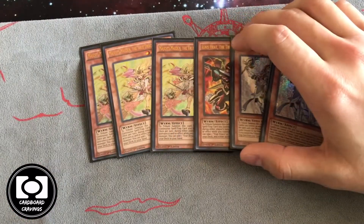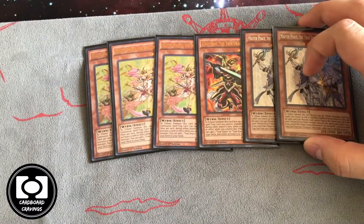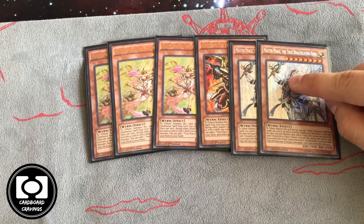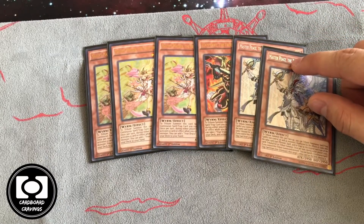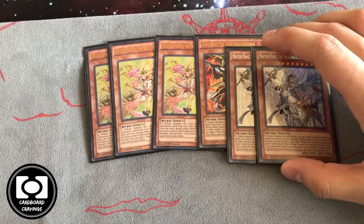For the True Draco monsters, we play three Maiden because it adds all your worms, one Ignis because it's at one, and two Masterpiece because it's a brick but still a win condition. You always want to search Masterpiece — you never really want to open it very often, so we only play two. He's indestructible, he does all your stuff, it's very strong.